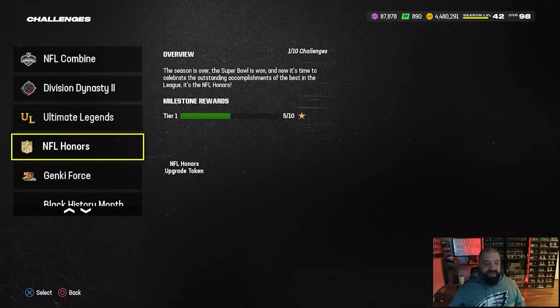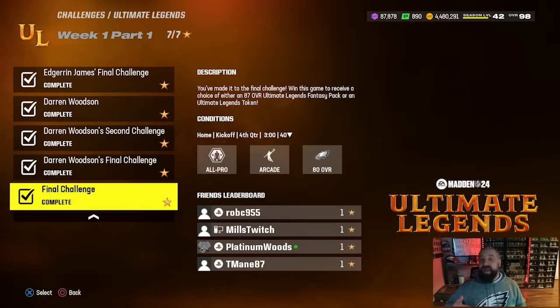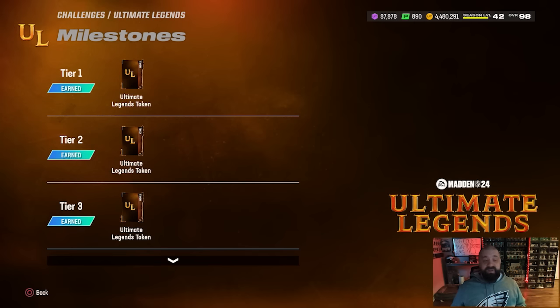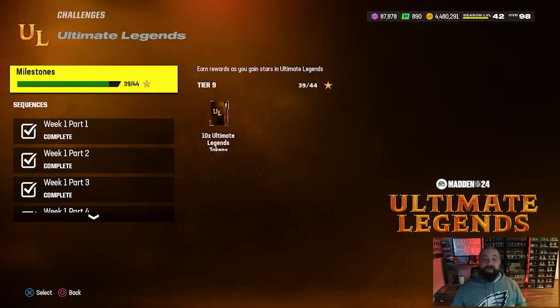You can also go through Division Dynasty, NFL Honors, and Genki Force for more free content, but I want to focus on the week-to-week content, especially Ultimate Legend. Each week we get six new solos — beat those six and it unlocks a final challenge. Beat the final challenge and you get your choice of a lower overall BND Ultimate Legend player or an Ultimate Legend token. Always take the token. Between the weekly solos and milestone rewards — which give tokens from tier 7 through tier 11 and beyond — 64 tokens equals a free Ultimate Legend of your choice, including 98 overall Mean Joe Green and Randy Moss, which are incredibly good and expensive cards.